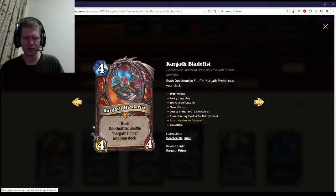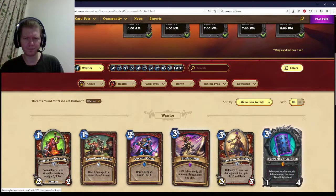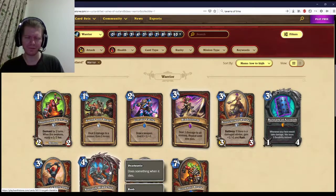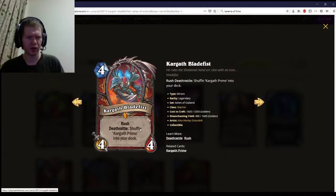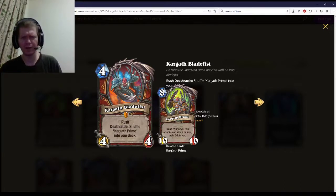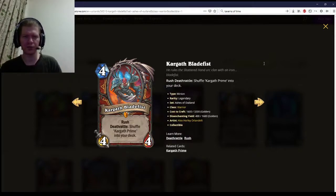Kargath Bladefist — four mana, four-four, Rush, Deathrattle: shuffle Kargath Prime into your deck. Four-four Rush is basically Korcron Elite — a four-three Charge. Kargath Prime has Rush, and whenever this attacks and kills a minion, gain ten armor. That's an insane amount of healing — insane card. It's a Korcron Elite with a few extra points added on. That'd be a high four-star card. Korcron Elite is like a high three-star card.